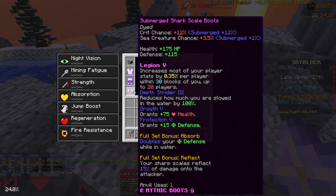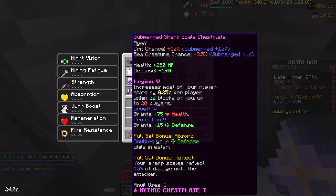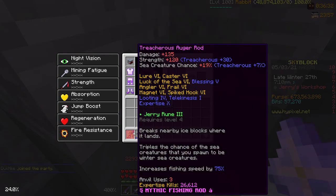I recommend getting the armor last because it's really expensive to add the Submerged enchant, which only gives one extra sea creature chance. You get the least sea creature chance per coin spent on the armor. Clean Shark Armor is fine to start with — you can use Diver's armor in the meantime.